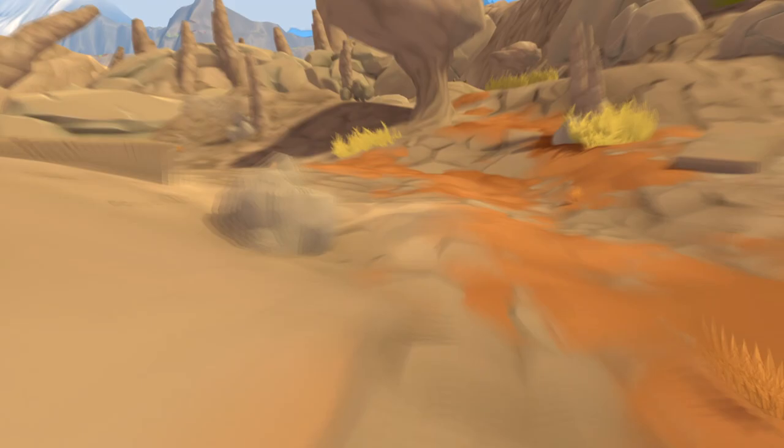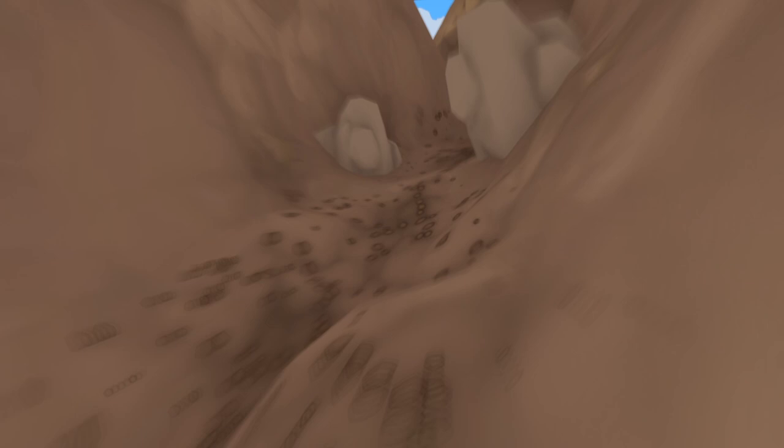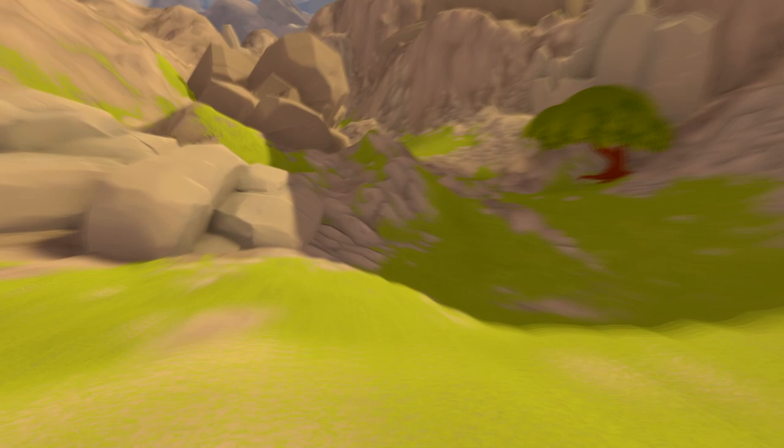The small forest is procedurally generated on every server and every map wipe. This means it would never be the same on any two servers. You revisit the small forest whenever you are on the way to the climbing tower. Since the small forest is procedurally generated, the wood type it spawns will also differ per server. For example, on my server, it is spawning redwood.